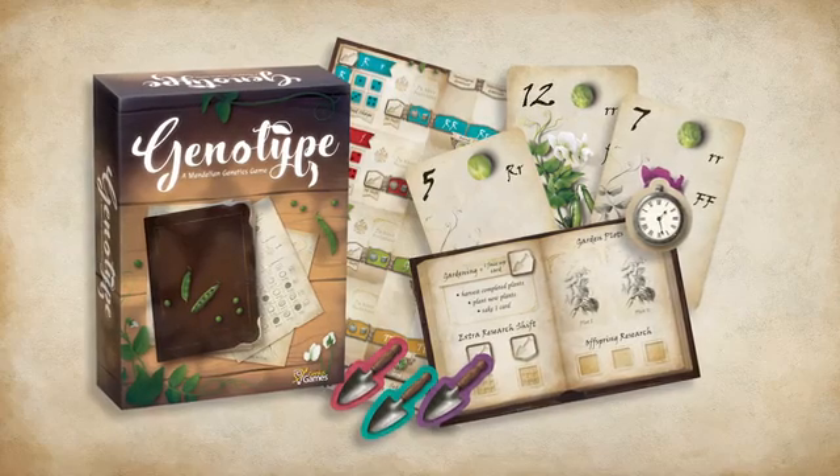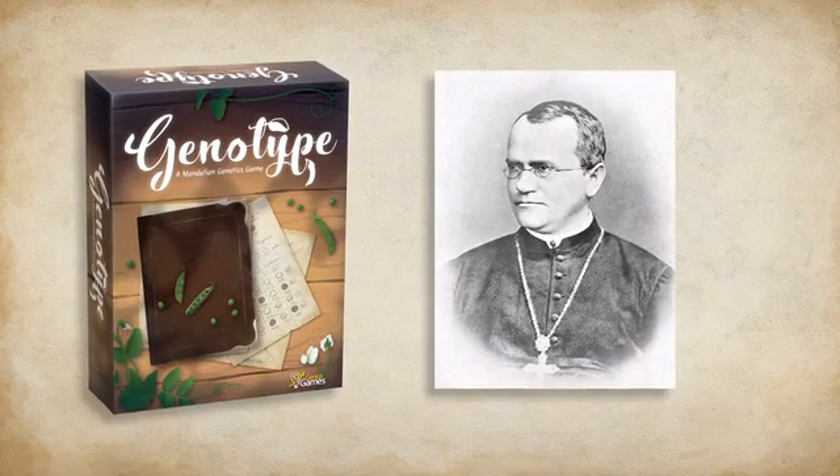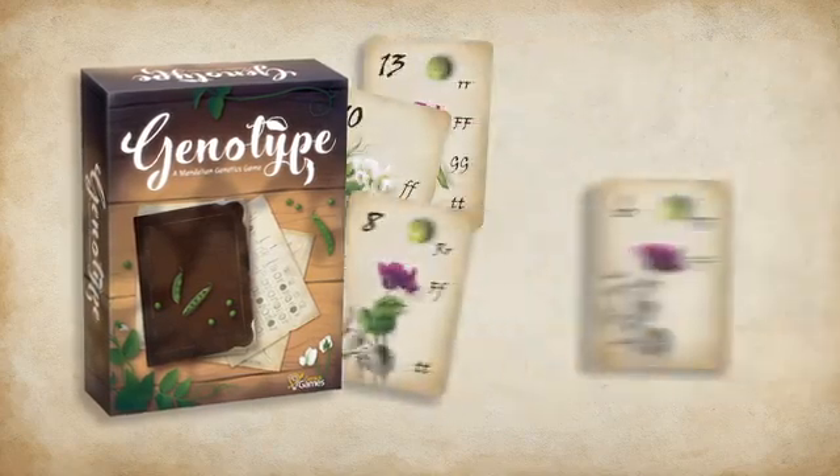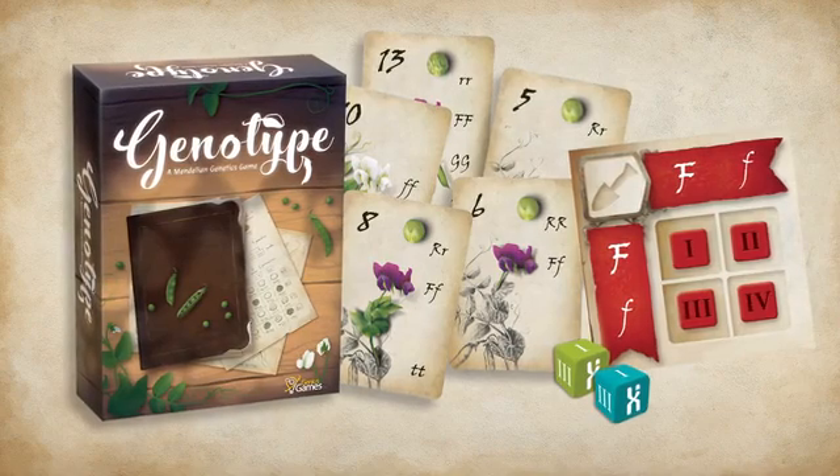In the mid-19th century, a Moravian monk named Gregor Mendel deciphered patterns in the genes of pea plants and, as a result, manipulated heredity.